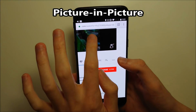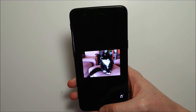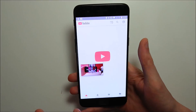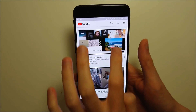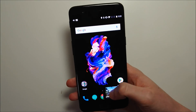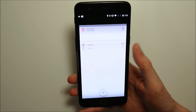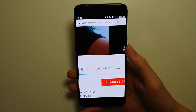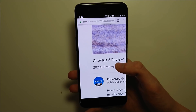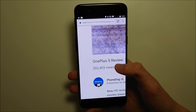Also new to Android 8 Oreo is picture-in-picture mode. For example, I have a video playing in full screen in Chrome, and when I press the home button, the video appears in a small picture-in-picture window. I can do anything I want in the background — like bring up the YouTube app while YouTube is playing in Chrome. Press on it to expand and make it full screen again, or dismiss it at the bottom. Chrome never actually closes out. This works for videos in Chrome, YouTube Red, and Google Maps — not that many options yet but the list is expanding.